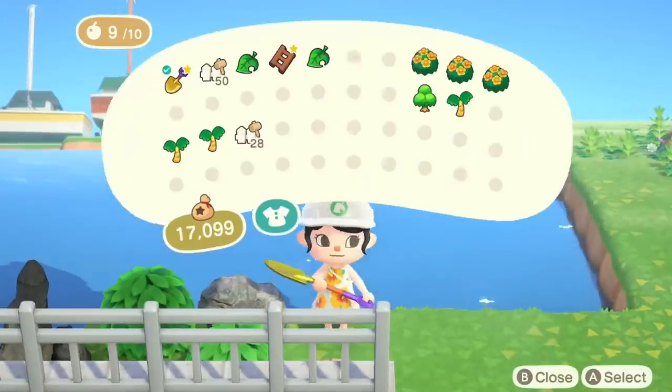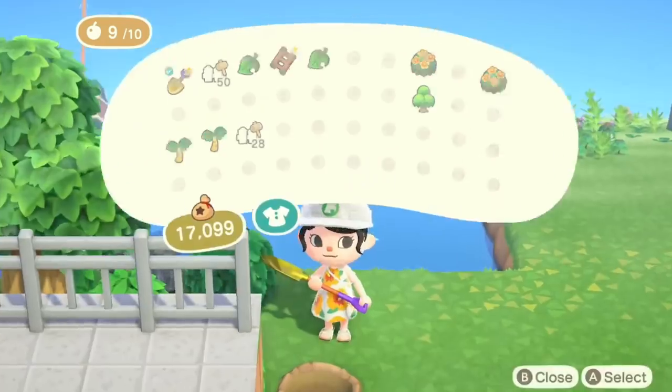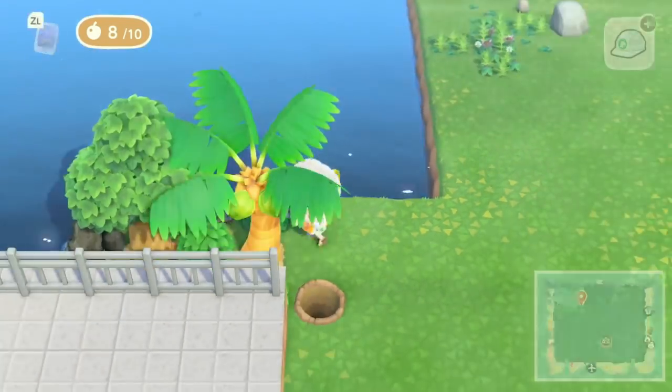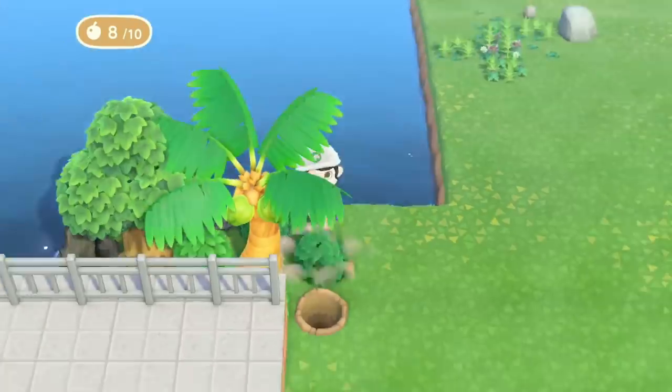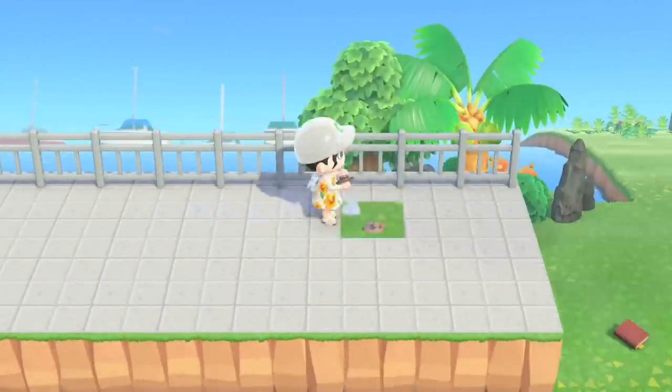One of my favorite items to use especially when doing water lookouts is the garden rock and the tall garden rock. These just make your water areas feel a little bit more realistic and add a very nice minor detail.